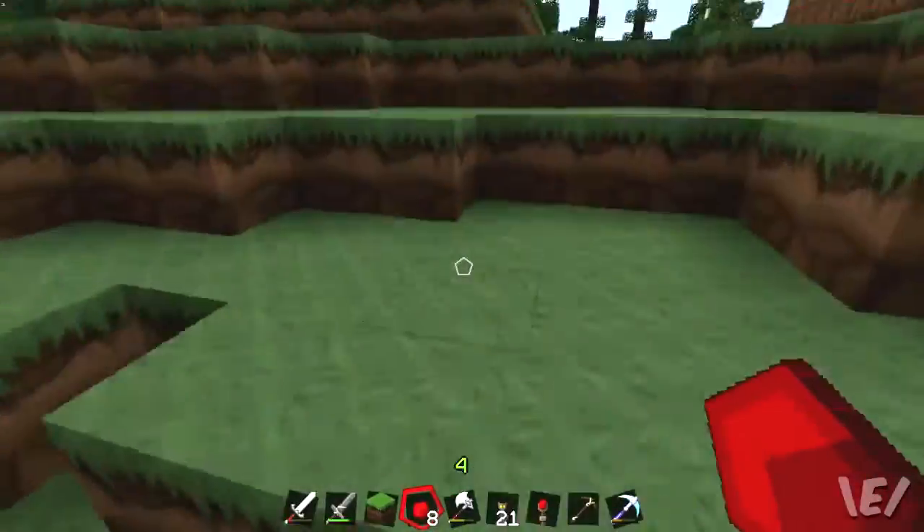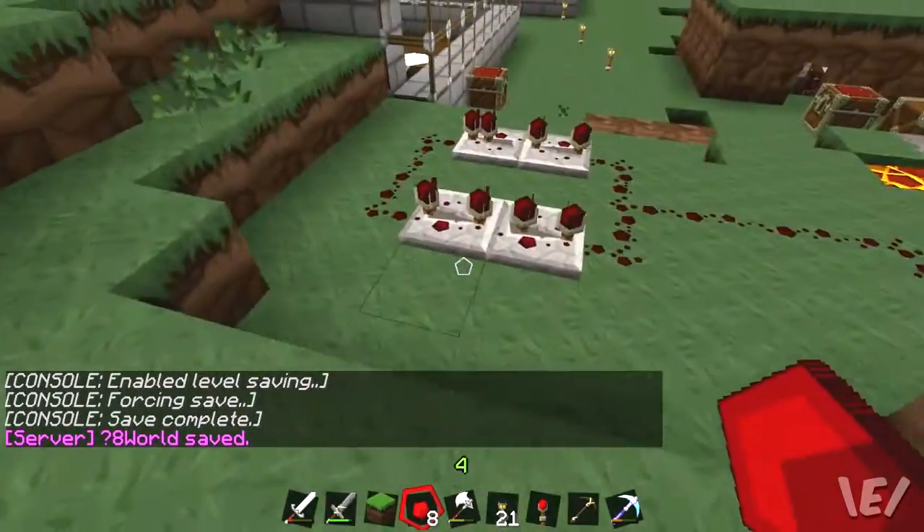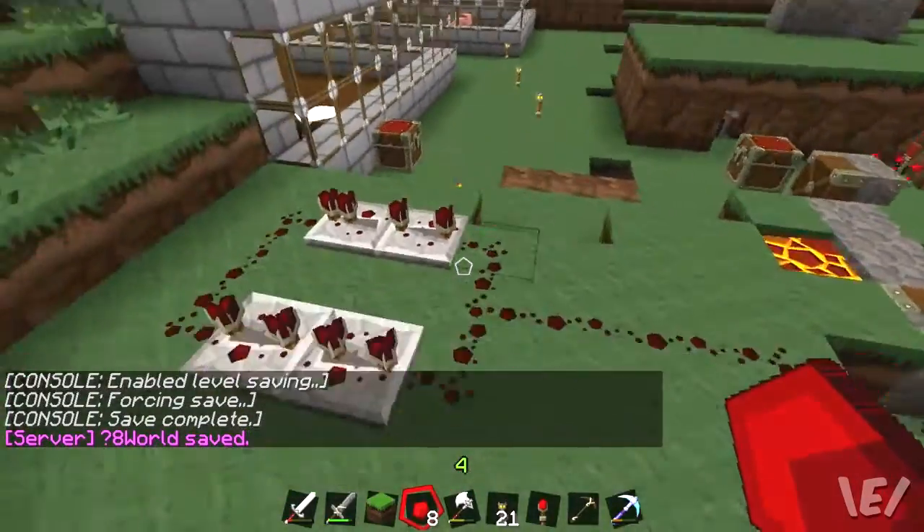Hello everyone, this is SannaEpic and I am back. I fixed my mess that I did with the water on the other one. So next tutorial is how to make pistons work when they don't in your property.